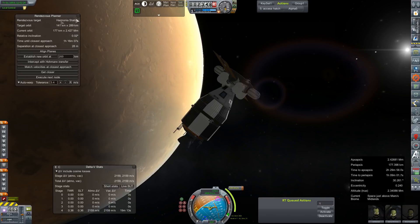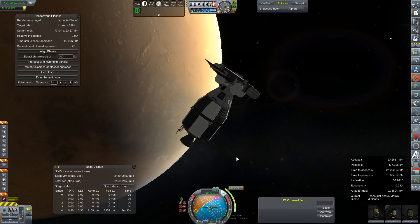We have our closest approach with Harmonia Station established. We're going to come within about 28 meters in one hour, 16 minutes. That burn is going to take 539.9 meters per second to correct.